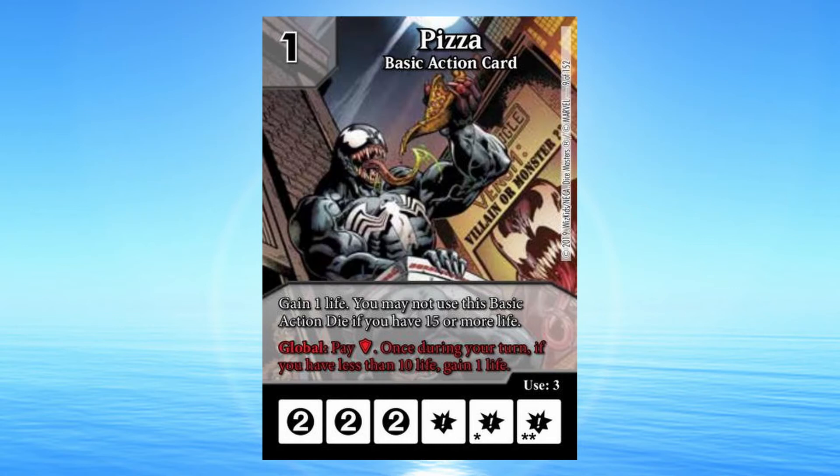Pizza: 1 cost basic action card. Gain 1 life. You may not use this basic action die if you have 15 or more life. Global: Pay a shield. Once during your turn, if you have less than 10 life, gain 1 life.